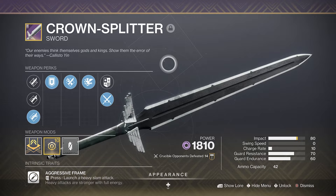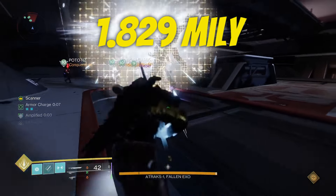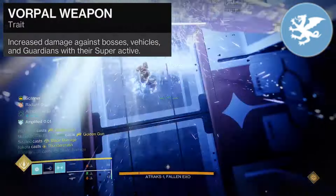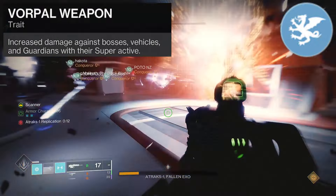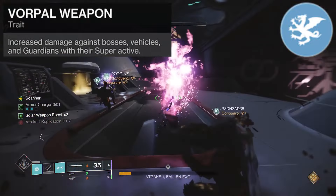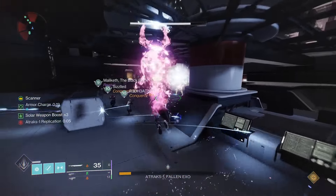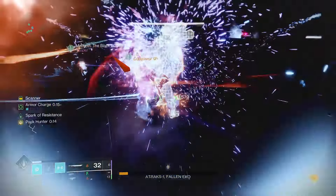Now both the Dragon Cult Sickle and the Chevalier will be getting a heavy attack buff of 16%, which is good because this rolls both Repulsor Brace and Destabilizing Rounds. Currently it's mid, and with these buffs it could go up to just kinda mid. The OG Crown Splitter is still one of our better Vorpal weapons — it can pump out 1.829 million. Vorpal might not be the strongest option for a heavy weapon anymore, but this damage output is still really good for burst weapon damage.